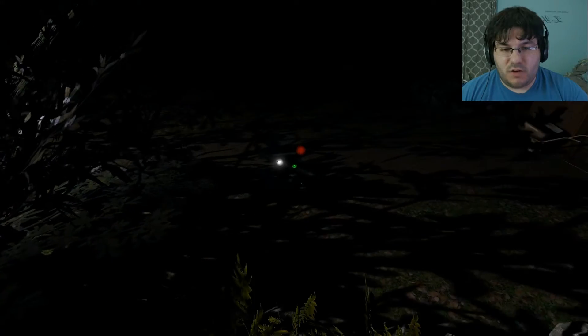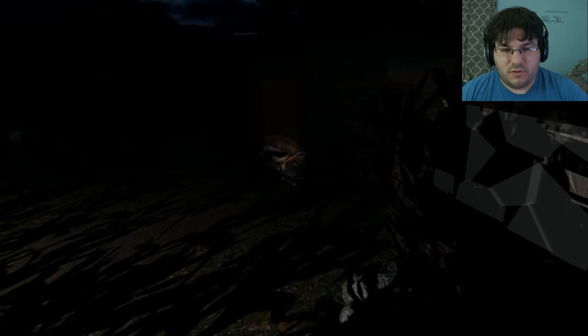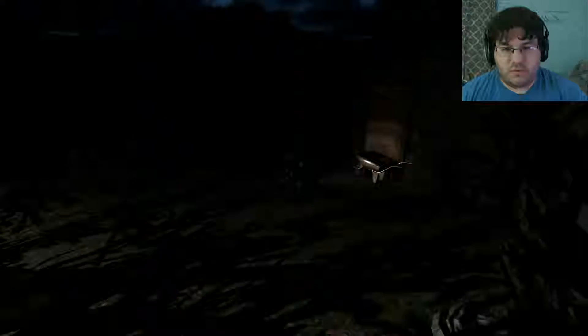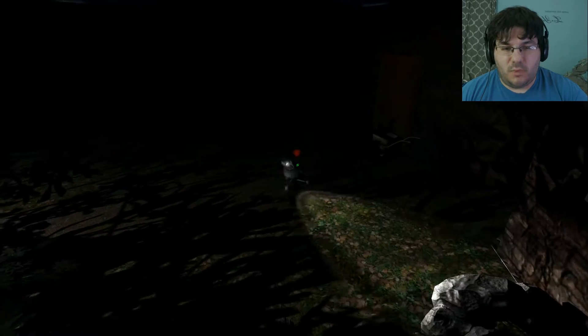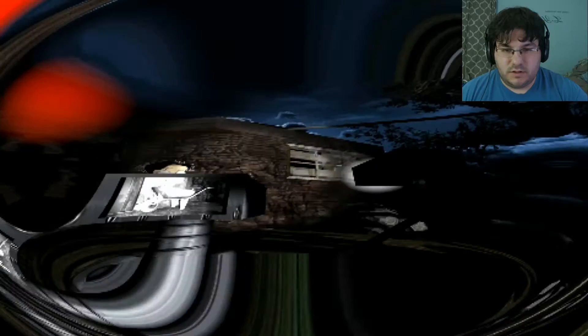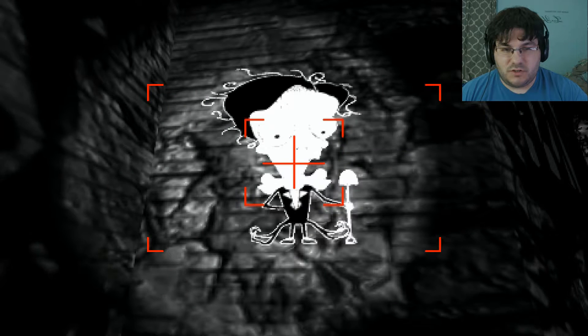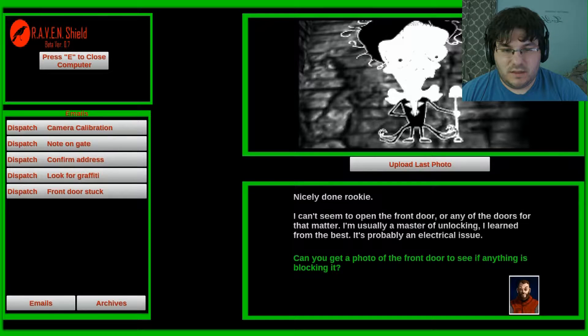Why wouldn't I just look around and not take a picture? Currently I'm looking through... do I need to move this? If I take a picture of it, it'll move. What am I looking at here? You're looking at a wheelbarrow, sir. Nicely done, rookie. I can't seem to open the front door, or any of the doors for that matter. I'm usually a master of unlocking. It's probably an electrical issue — can you get a photo of the front door? I sent that to you. System running is our auxiliary power supply, please return the generator.